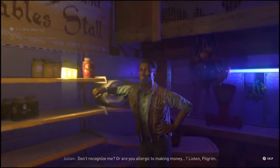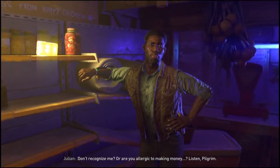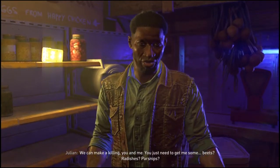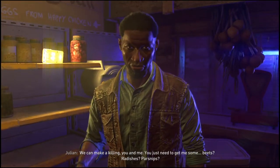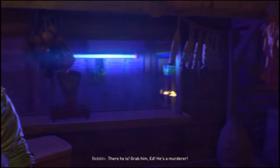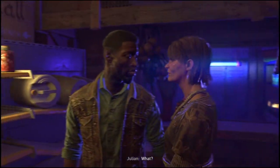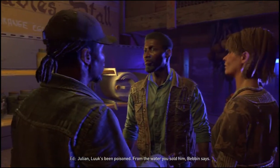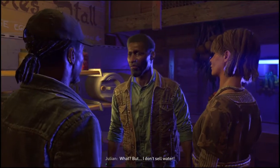In-game dialogue: 'Listen pilgrim, we can make a killing you and me — you just need to get me some beets, radishes, parsnips—' 'There he is! Grab him, Ed! He's a murderer!' 'What?' 'Julian — Luke's been poisoned from the water you sold him, Bevan says.' 'What? But I don't sell water.' 'Liar! Luke told me he got it from you. Whatever's in it has him ranting and raving now.'